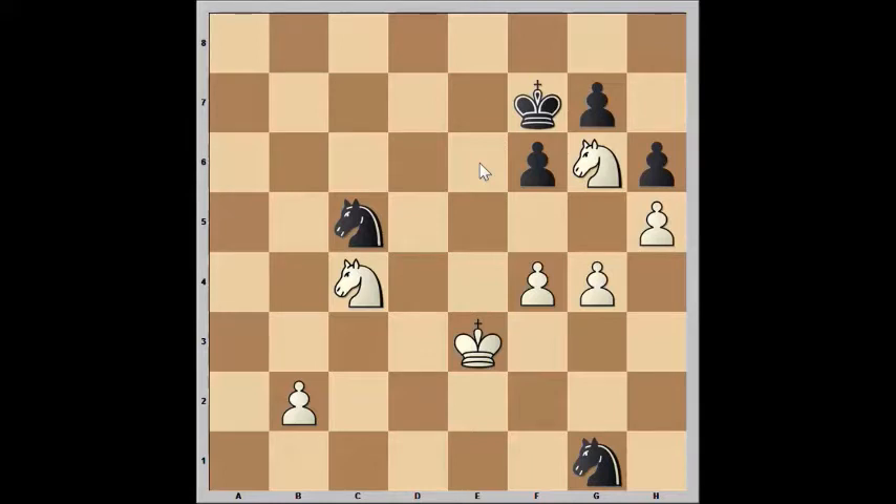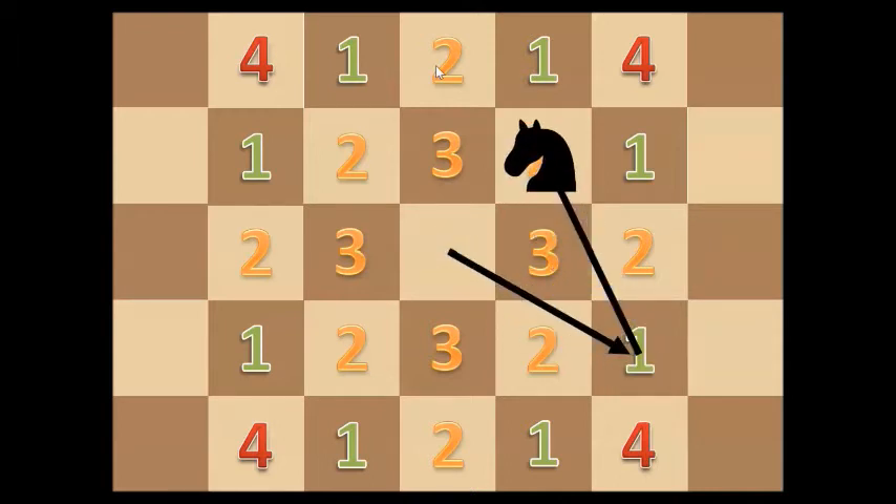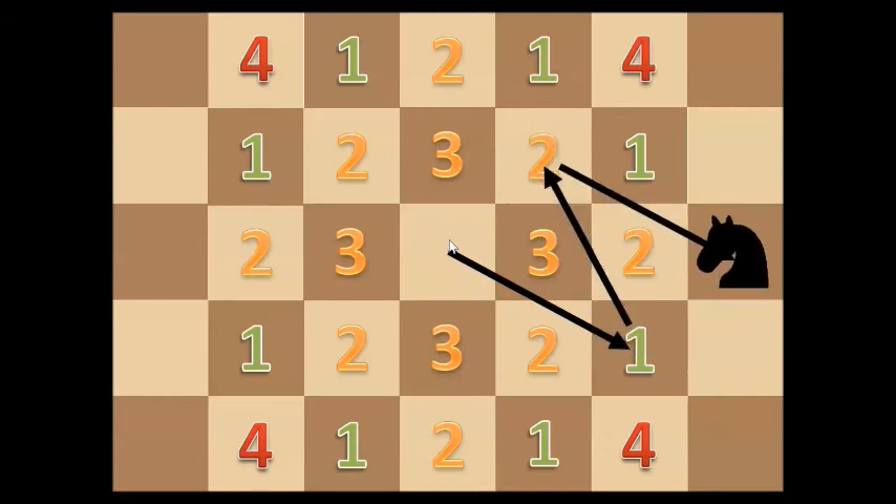With this in mind, let's look at a more complete picture of the blind spots around a knight. Here's a diagram — an infographic — showing the number of moves a knight requires to reach each of its nearby squares. The squares with the number one are squares the knight can jump to immediately. The number two squares are arranged in a diamond shape around the knight and take two moves to reach. The number three squares form a tighter diamond and take three moves. Finally, the number four squares are two diagonal squares away and take four moves to reach.